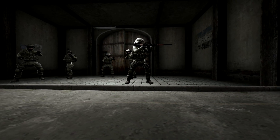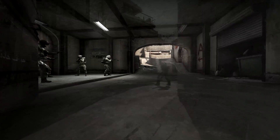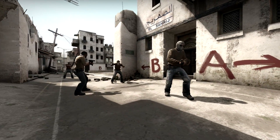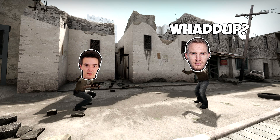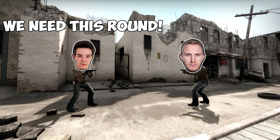Hey guys, it's Thrill again and in this video I want to show you some of the most effective and useful two-man tower positions on DE Dust2. I've been inspired by some professional teams participating in the ESL1 in Cologne this year that played a bunch of these boost spots. In very important key rounds you can often see the pros pull out an ace up their sleeve by playing certain positions that the enemies don't expect them to be at.